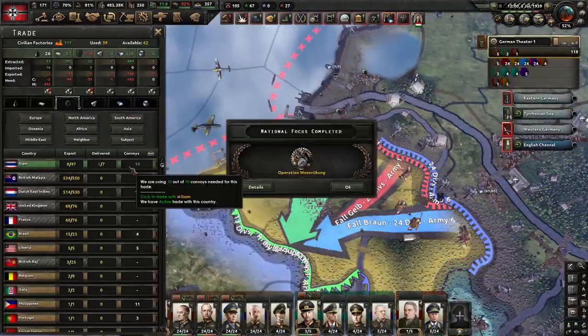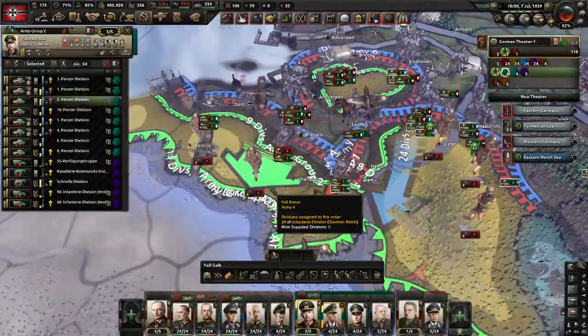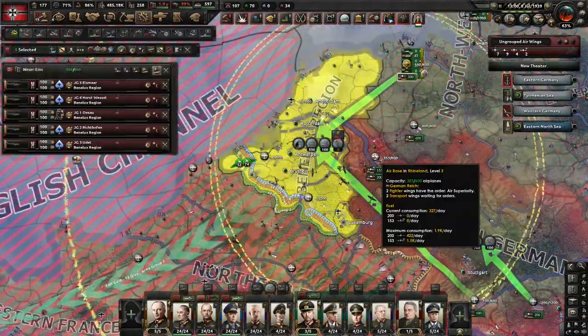Naval rearmament also grants political options for Germany that went down Rhineland by going down Plan Z, which allows diplomatic options for Scandinavia and the Netherlands.